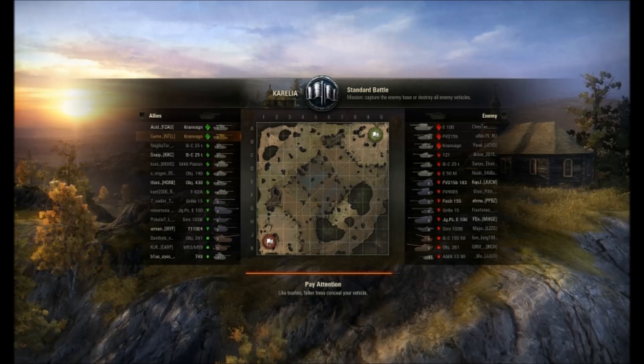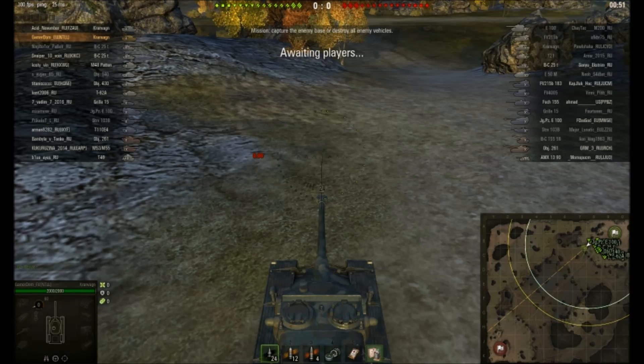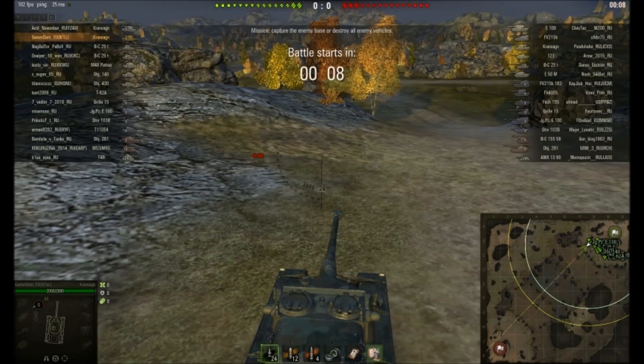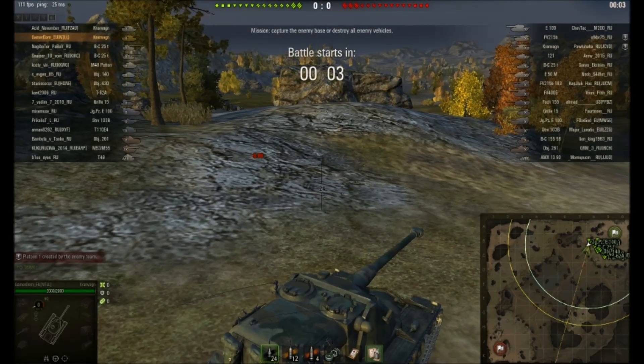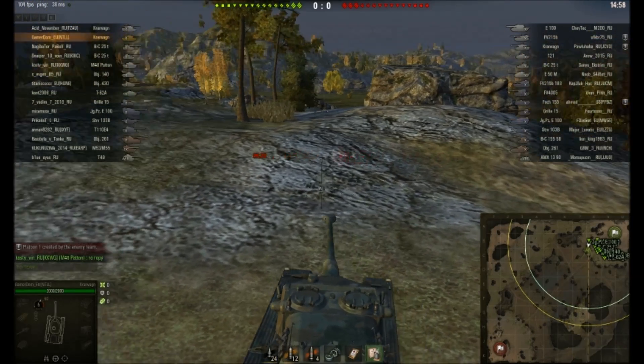It's interesting - this is about the second or third week of the test server. In the first week you only saw Swedish tanks being played, pretty much. Now we've seen less. On our team we've got three out of fifteen whereas the enemy team have only got two - so there's definitely a drop off. Let's see how it performs.